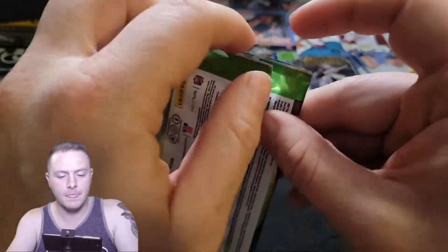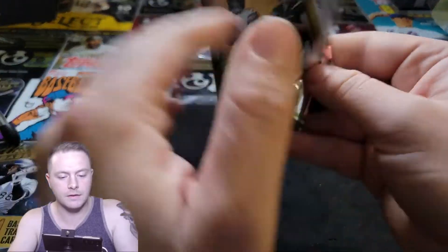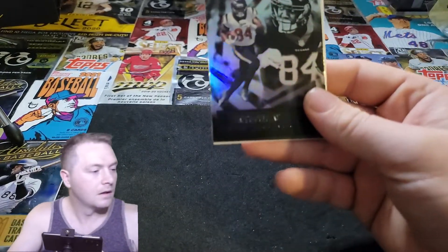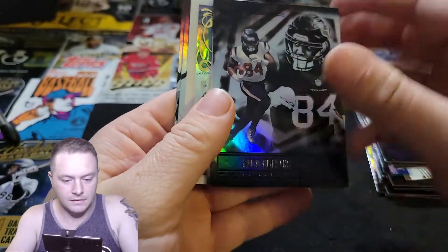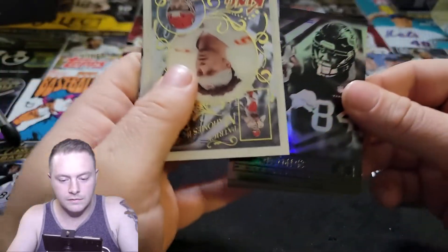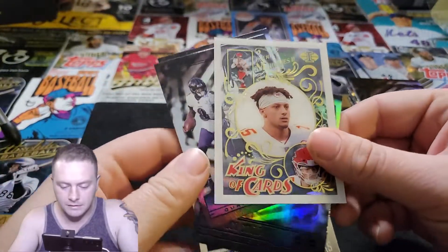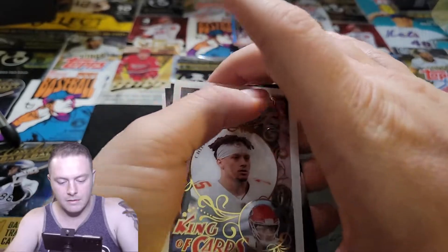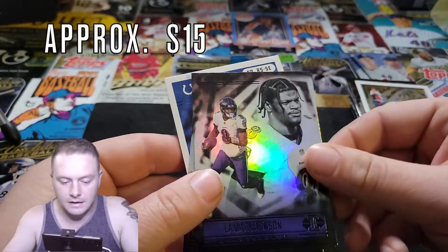So the auto must be in this pack. Let's see what we got going on here, guys — hopefully it's something good. Let's see. Yep, it's this next card, so we'll do these ones first. Looks like it's — I hate when they flip the cards. King of the Cards, Patrick Mahomes. Gotta like that.